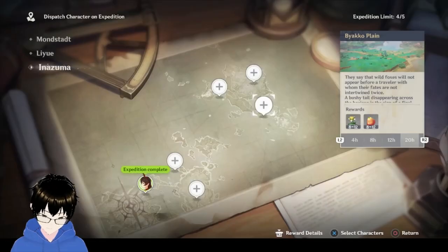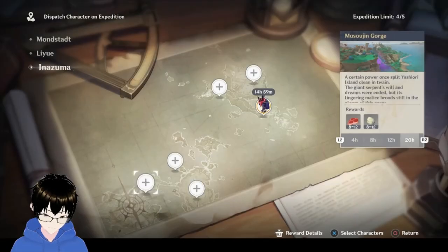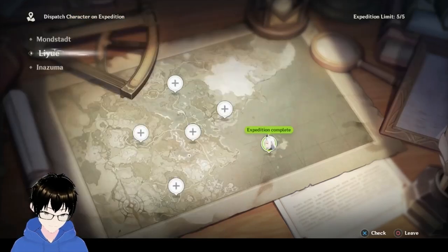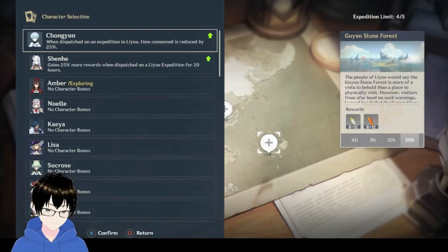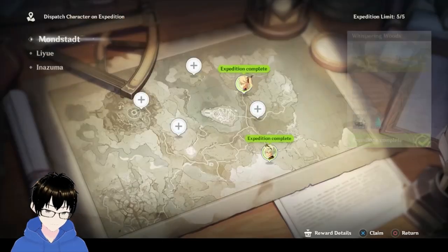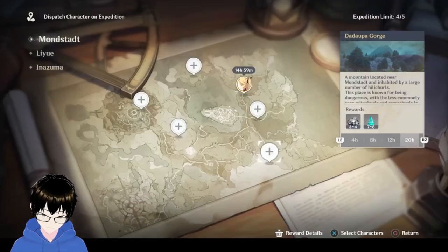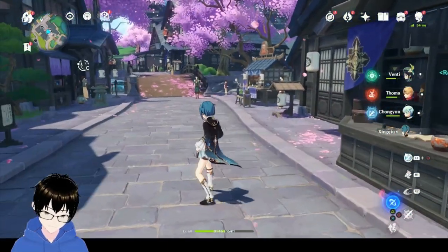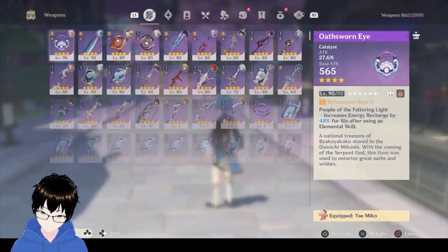I spent probably about 30 minutes in the morning and another 10 minutes in the evening just to spend the resin and do the commissions. You should never leave this out — it's very useful for your transformer if you've already got it.